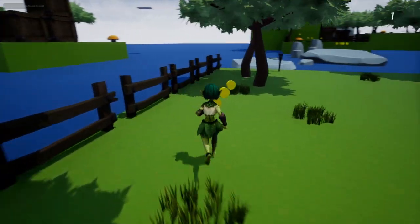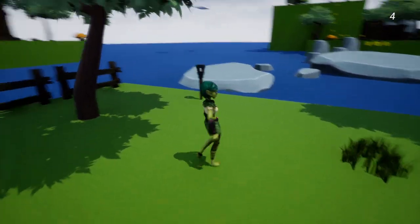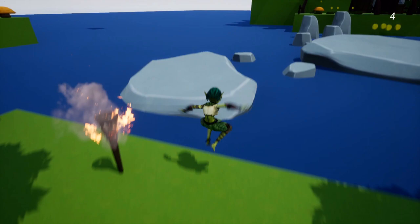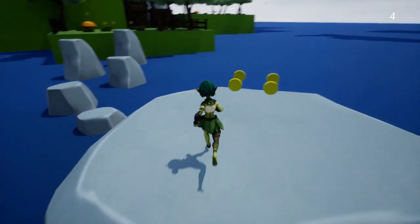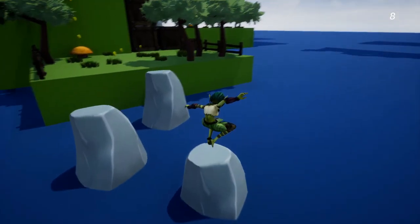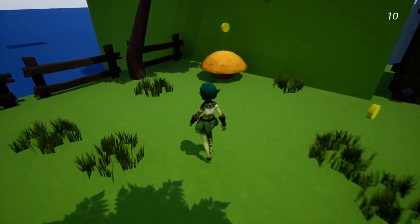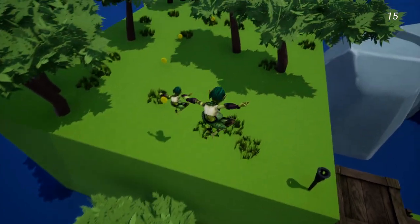So this is a simple platformer game. I think I put this thing together in like an hour or two. We'll have a character that can run around, she'll have a double jump ability. We'll set up checkpoints, and just go over a few of the basic features of the engine before we dive into a full-on RPG series. So we'll set up how to collect coins, and we'll set up jump pads.